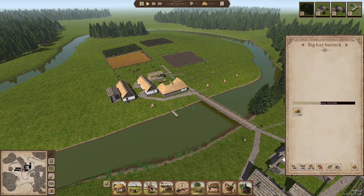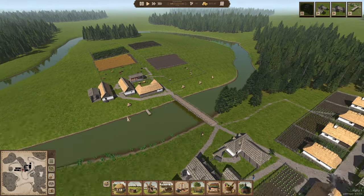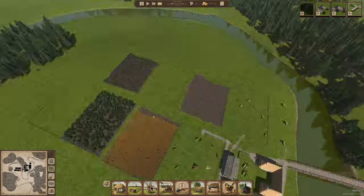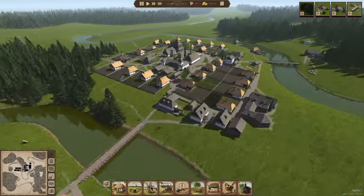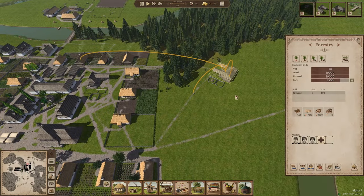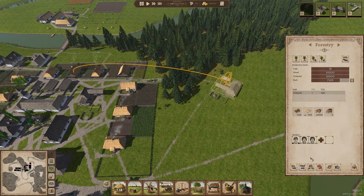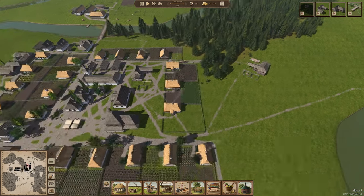We've got a decent amount of hay — the hay barracks has already got 3,100 in and I've got quite a few on the dryers, so we can still fill the barracks, it's pretty full. We've got plenty of wood at this stage. I'm going to use the scheduling — I'll tell them to stop working in November and October, maybe just for those two months so they can help with the farms.